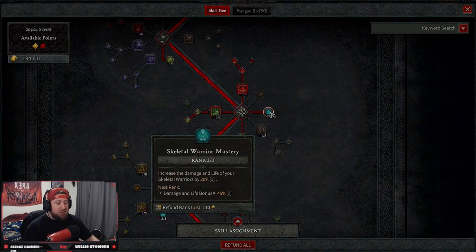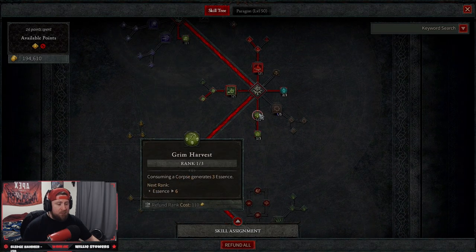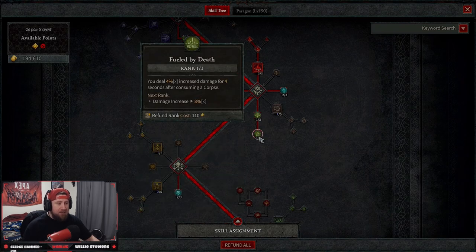We have Skeletal Warrior Mastery at two ranks because we need our pets to stay alive. Then we take Grim Harvest — every time we consume a corpse we gain 3 essence back. Then we have Fueled by Death, dealing 4% increased damage for four seconds after consuming a corpse. As we're floating around igniting corpses, that damage just stacks and we obliterate everything on the board.